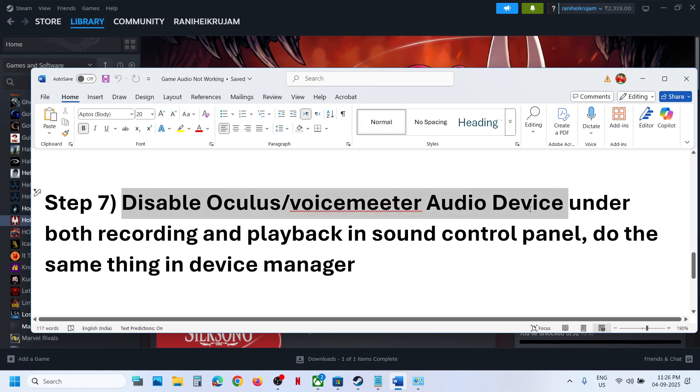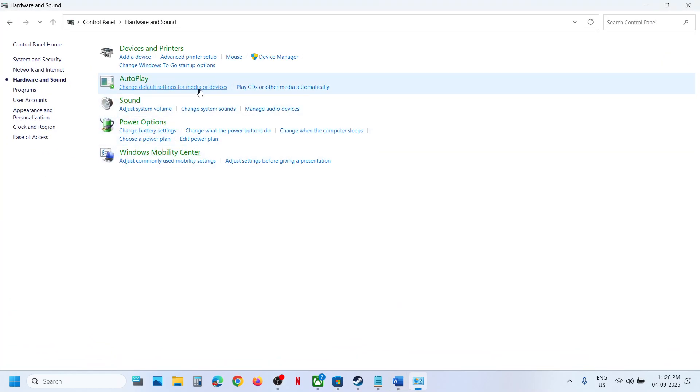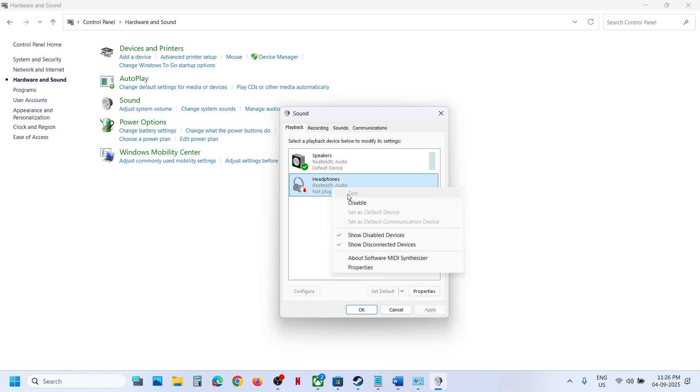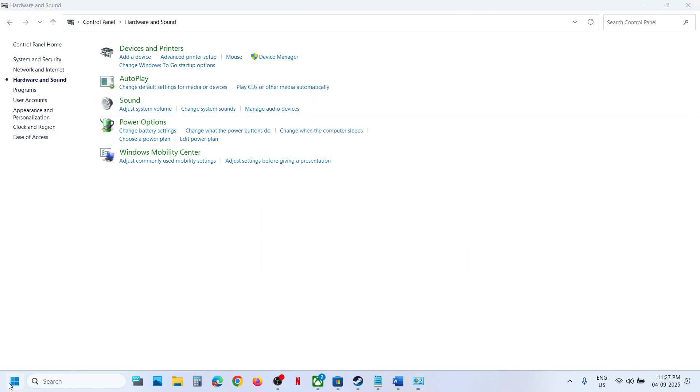The next step is to disable VoiceMeeter or Cooler audio devices under both Recording and Playback in Sound Control Panel. Click on Sound, and under Playback if you see VoiceMeeter or Cooler or any other extra audio device, right-click and disable it. Keep only the speaker you want to use enabled, and do the same in the Recording tab.